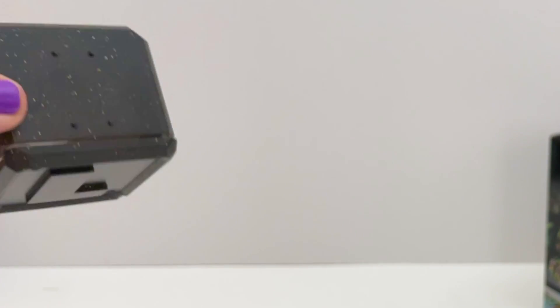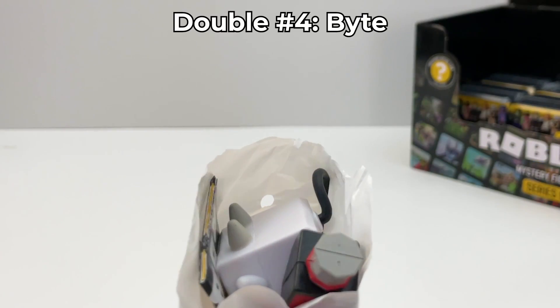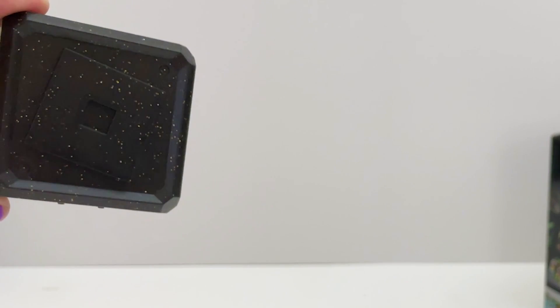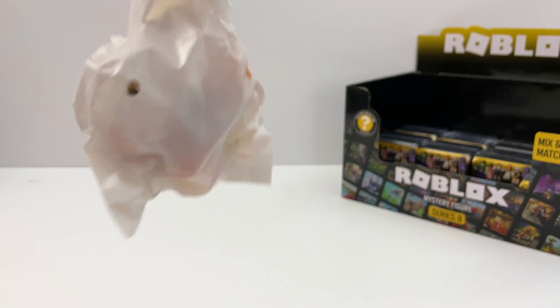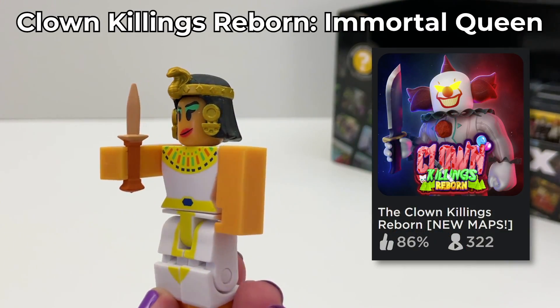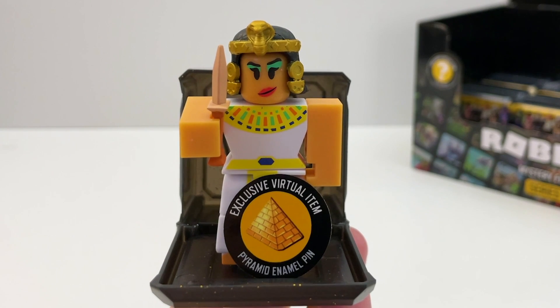Box number thirteen — it's the same letter side by side, probably a double. Yep, it's a double. Box number fourteen — this is the Immortal Queen from Clown Killings Reborn. Her legs are a little thicker than the usual figures — maybe it's a dress. The code for this is the Pyramid Enamel Pin.